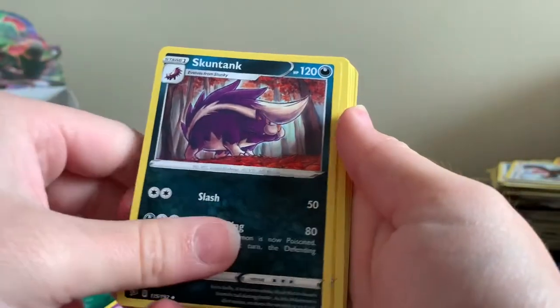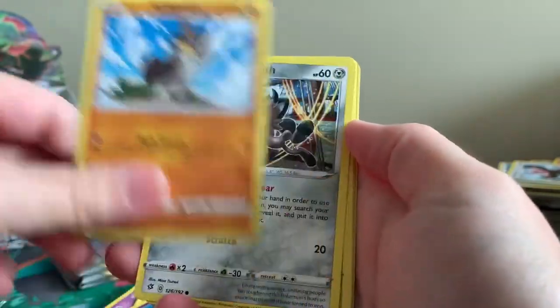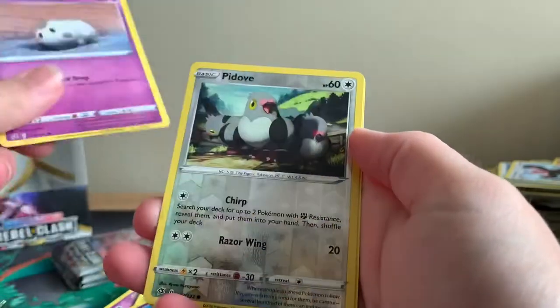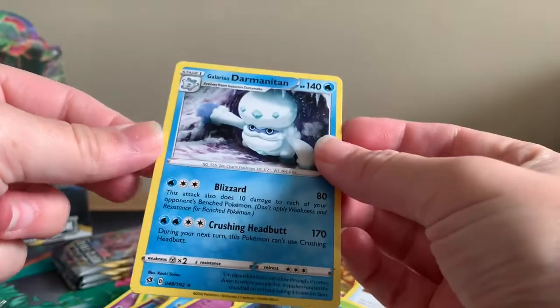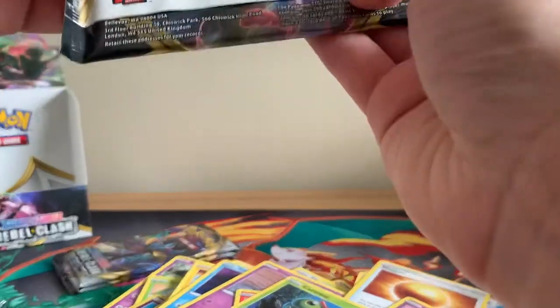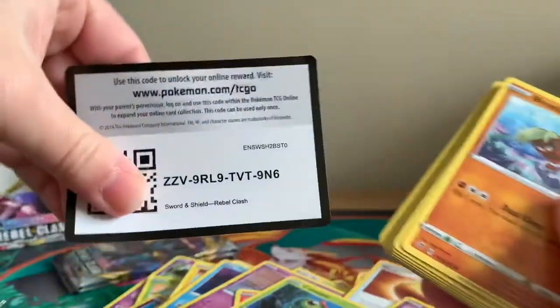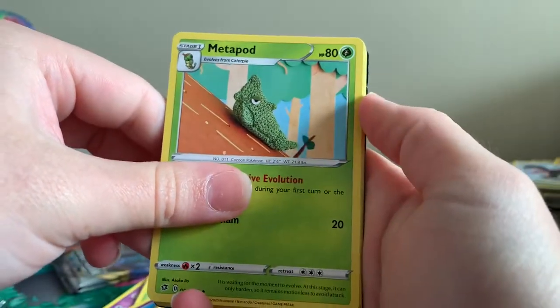Nugget — that's very simple artwork. Morpeko, Milcery, Farfetch'd, Meowth, Caterpie, Corsola, Reverse Holographic Pidove, and a regular rare Darmanitan. Three packs to go, guys, including this one we're opening up. Can we pull something in these last three packs? The answer is yes — I've answered my own question very quickly.